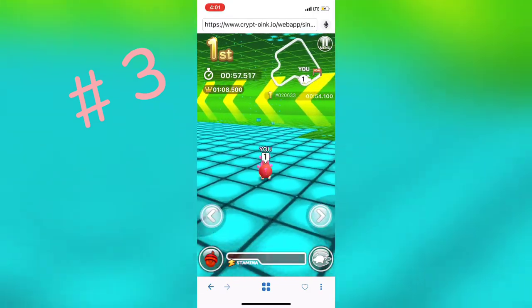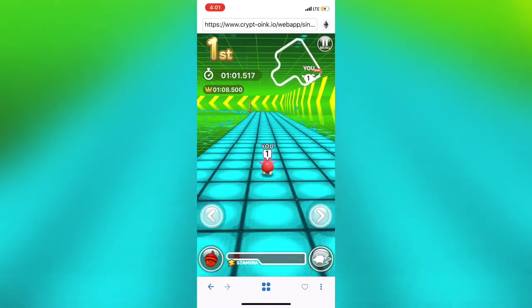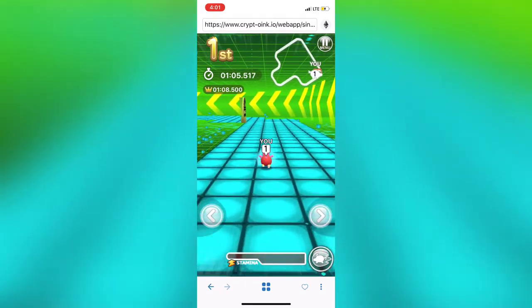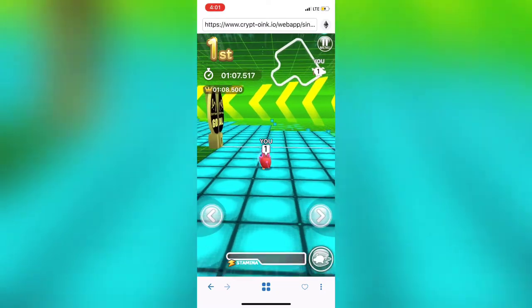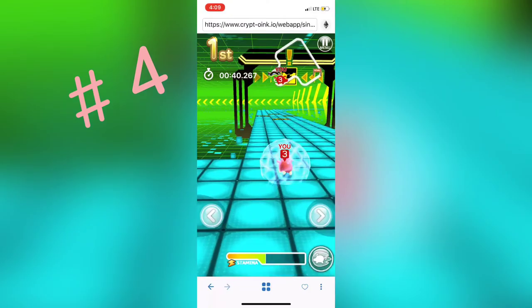Tip number three: are you having a hard time on a time attack to get that gold crown? Use the piggy dash and you'll receive a sudden burst of speed — this will help you get the gold crown.